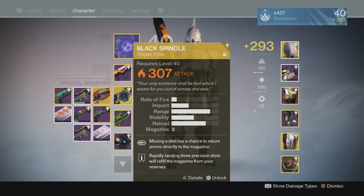When the Black Spindle was first launched as part of the Daily Heroic Mission last week, it dropped at 310 attack.